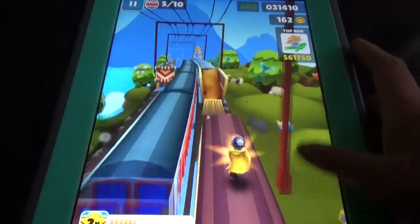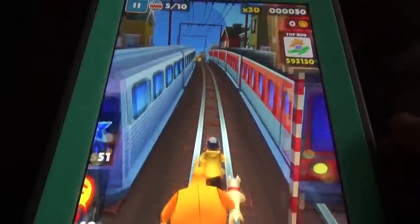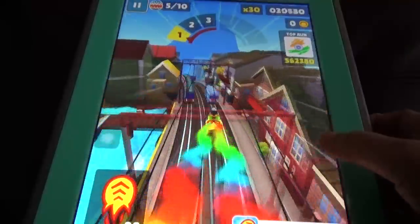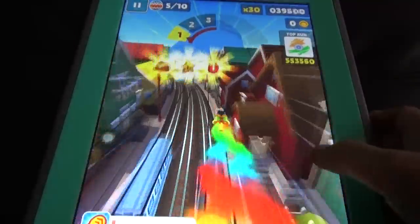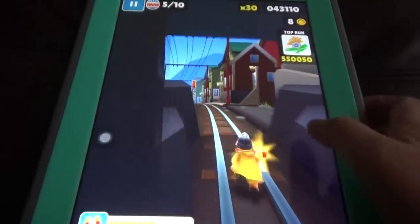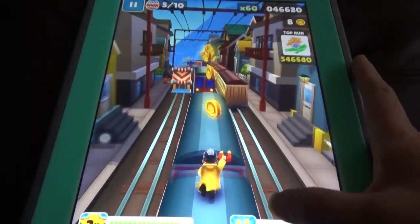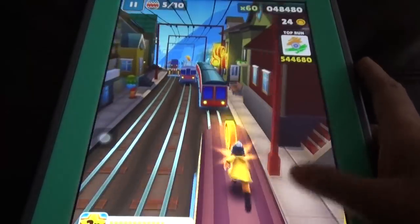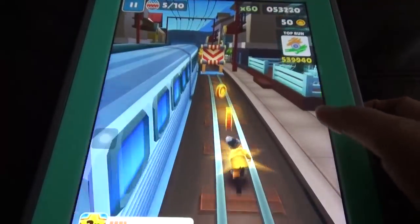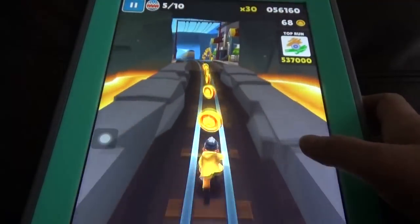Even the trains change their color. This time we have two things available: the normal hard board and the paid board. The character is like the previous character we had before, but we have a new outfit this time. The normal board for 50,000 coins is also available.